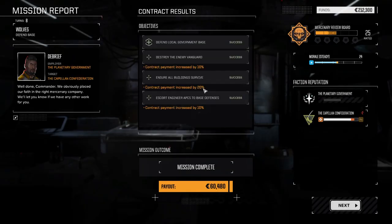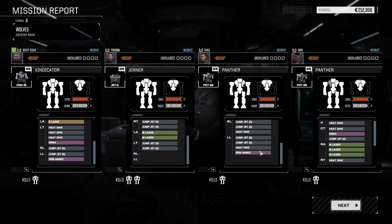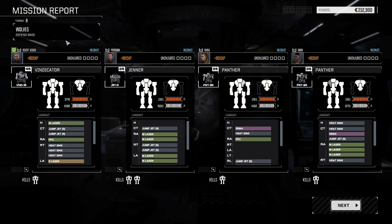Sixty thousand — got some good bonus cash here. That should put us into a range of being okay. Lots of good experience too, so our pilots are going to get way more experience than we ever get in Rogue Tech, and I think I've got this on slow experience generation.